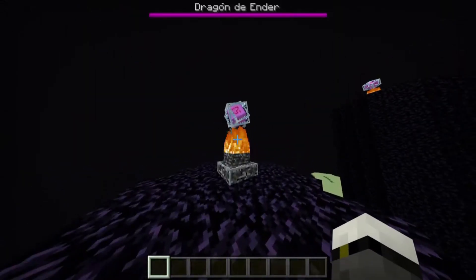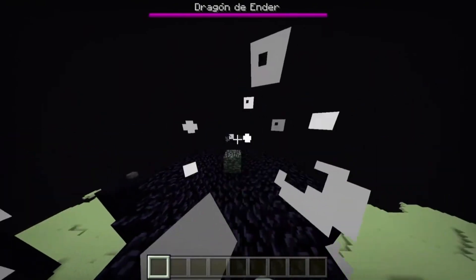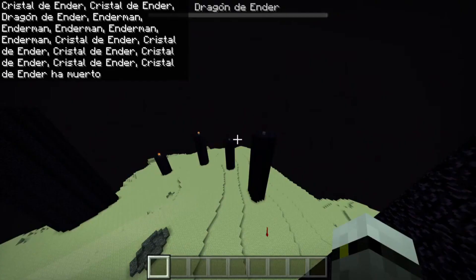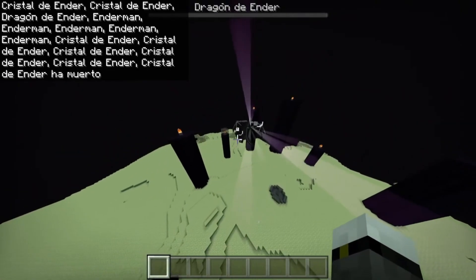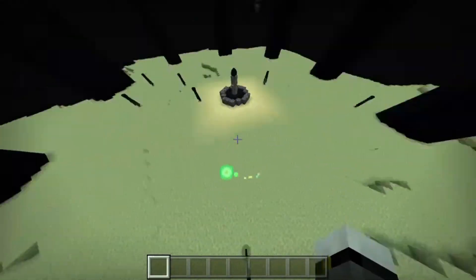It has happened to all of us that we've finally finished — after a big effort, we've ended up breaking all the crystals and managed to kill the Ender Dragon. Then that amazing animation appeared where the Ender Dragon drops 60 experience levels and leaves an egg in the middle.